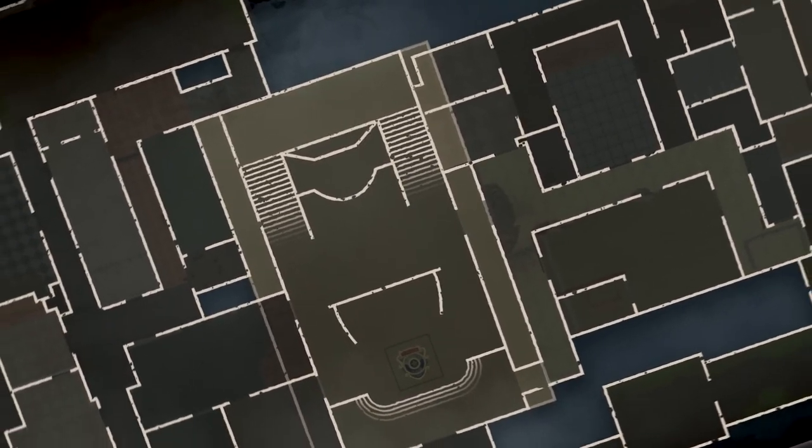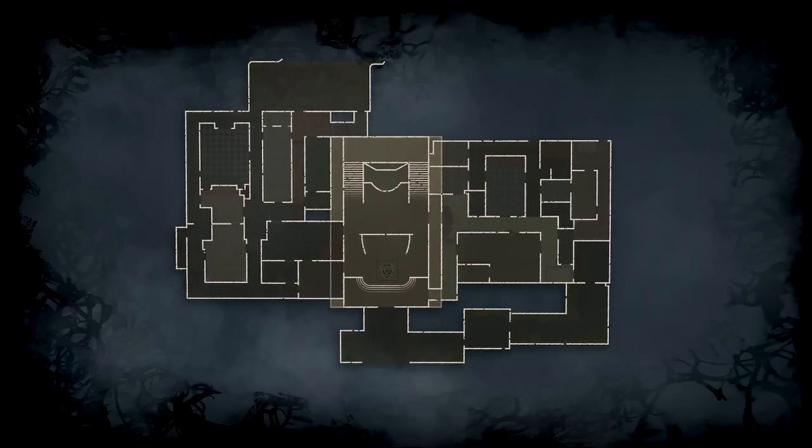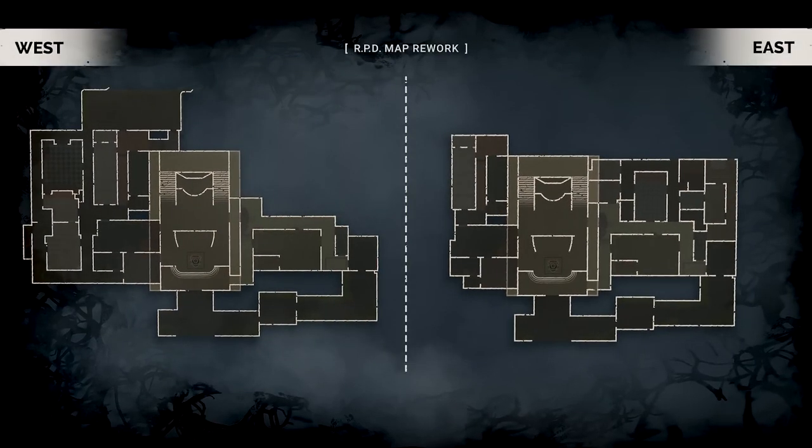Moving forward, the Raccoon City Police Station will be split into two separate maps, built around the west and east wings, experiencing a considerable reduction in size.